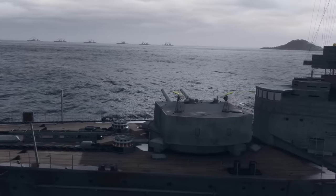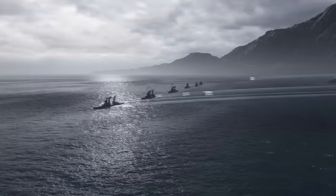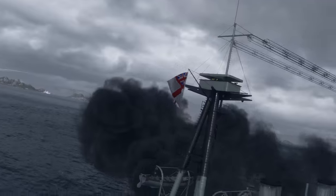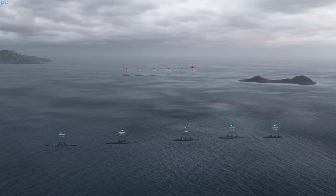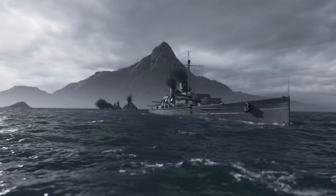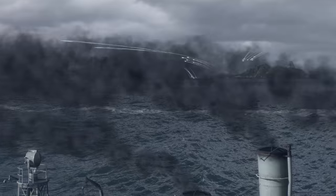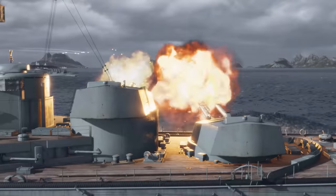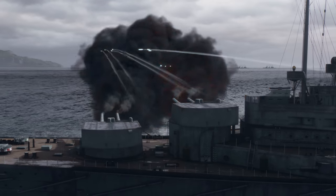The Germans opened fire first, at 1548, when the distance between the opponents had narrowed to 14 kilometers. The British ships were clearly visible against the bright sky, while the Germans were substantially disguised by the darkness of the eastern part of the horizon. The smoke screen set by their own destroyers and the wind that carried the smoke closer to the enemy hampered the British gunners from aiming directly.